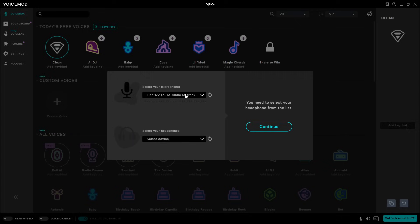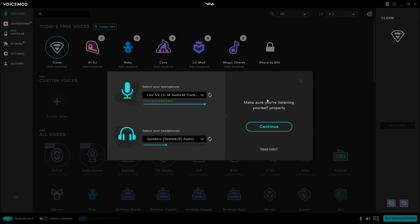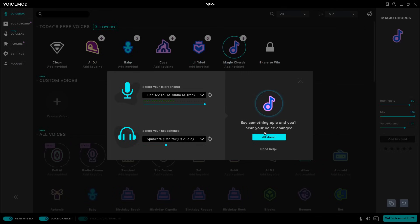You need to select your microphone, then you need to select your headphones. Then you should be able to talk and hear yourself. If you can hear yourself, that's perfect. Click Continue. Basically, you should be able to hear yourself in this weird auto-tune thing.